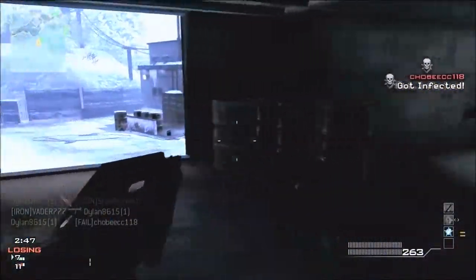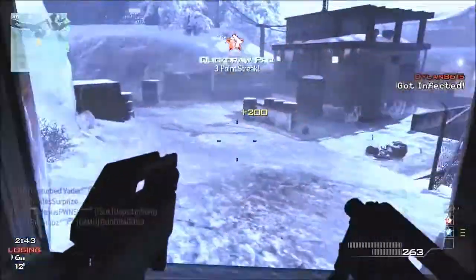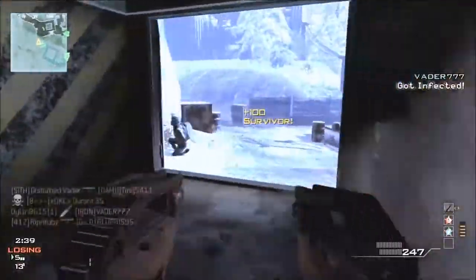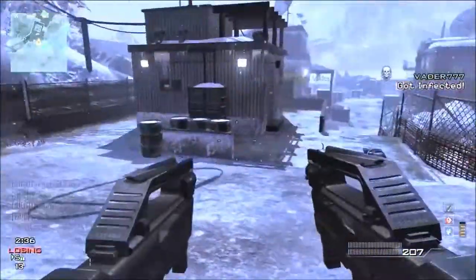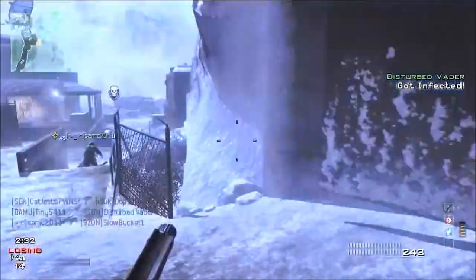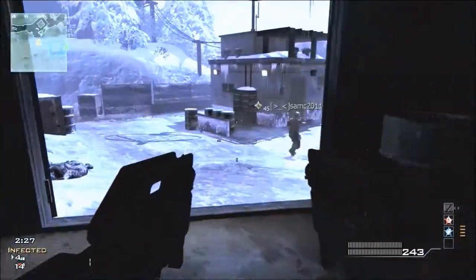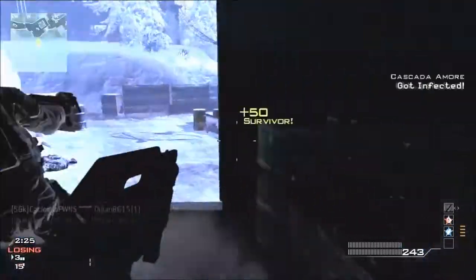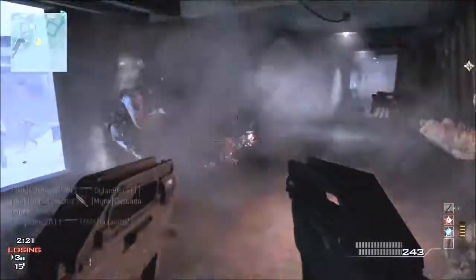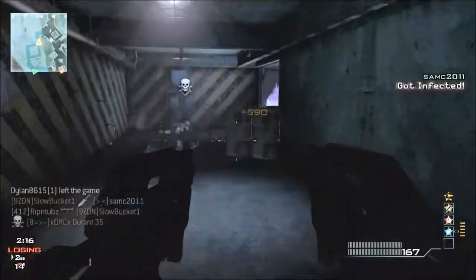Now as you can see, we're playing infected on Outpost, and I think this is the best board to play infected on, because whenever you hold down this bunker, there's really only two entrances, and if you have two people, that's pretty good to hold it down. Now for it to be even better, I would say you get two people on each side watching each of the doors, and you should be able to hold it down for a long time.